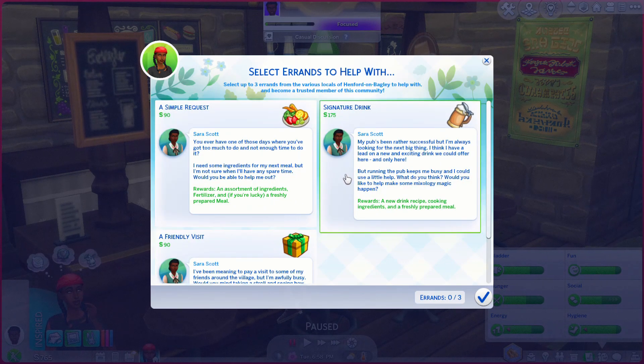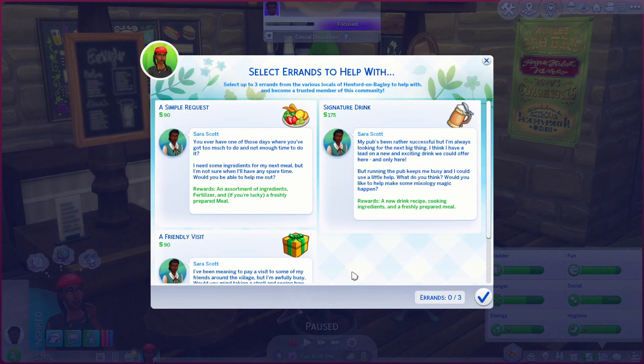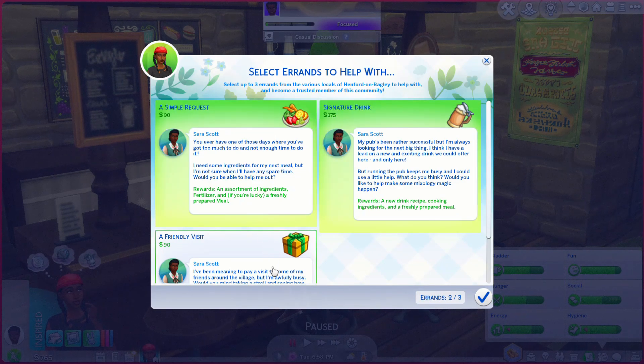The signature drink: 'My pub's been rather successful but I'm always looking for the next big thing. I've got a lead on a new and exciting drink we could offer here, but running the pub keeps me busy — would you like to help make some mixology magic happen?' And a friendly visit: 'I've been meaning to pay a visit to some of my friends around the village but I'm awfully busy — would you mind taking a stroll and seeing how everyone's doing?' It says select up to three errands from various local Henford-on-Bagley residents to help with and become a trusted member of the community.